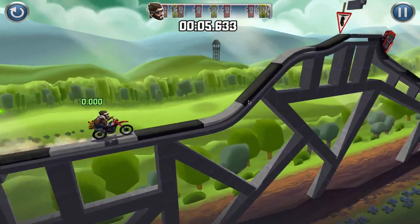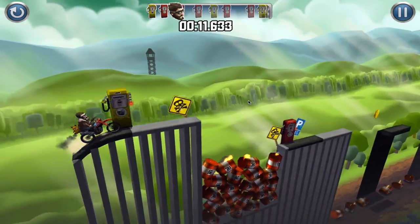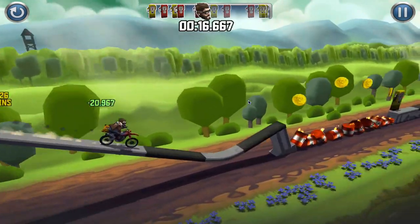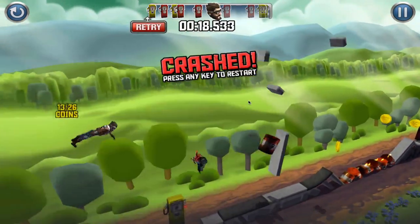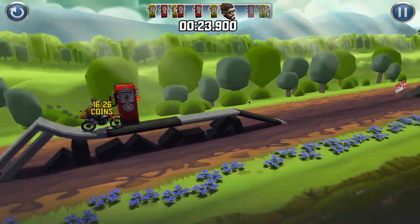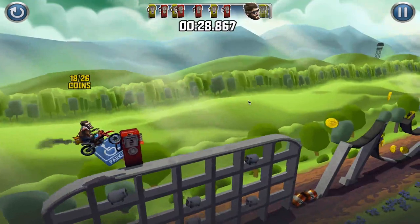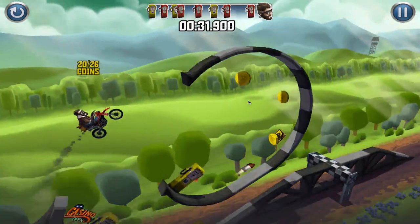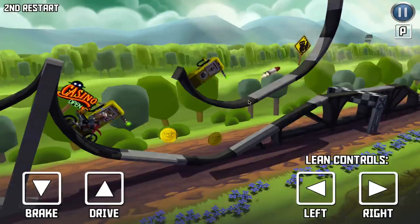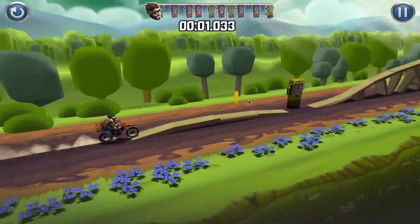I just did a front flip there — almost died. Those barrels on fire are TNT, and if you touch the TNT at any point you will explode. You'll also notice little gas pumps throughout the level — these are your checkpoints. When you reach them, if you die you'll automatically respawn at that gas pump, making it a little easier to collect stars.